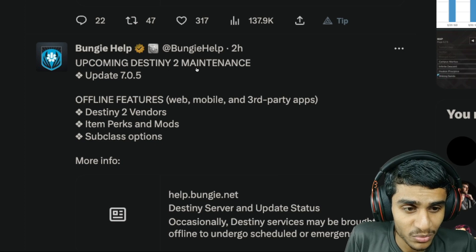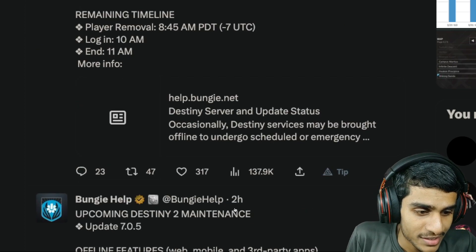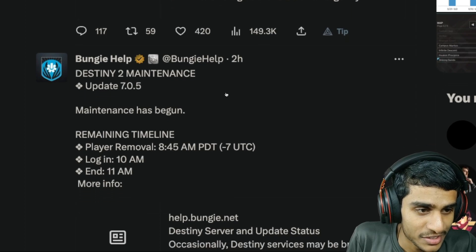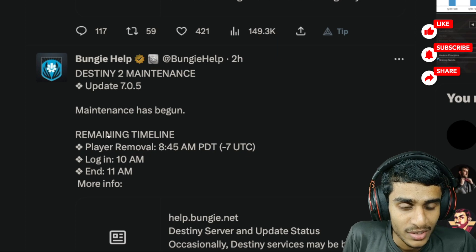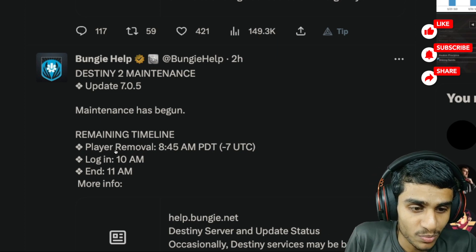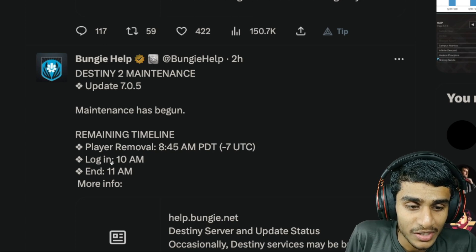For the upcoming Destiny 2 maintenance, the following features will be offline: web, mobile, third-party apps, Destiny 2 vendors, item perks, mods, and more. Then two hours ago, another tweet confirmed that maintenance has begun. The remaining timeline: player removal at 8:45 AM PDT (UTC-7), login possible at 10 AM, and maintenance ending at 11 AM.